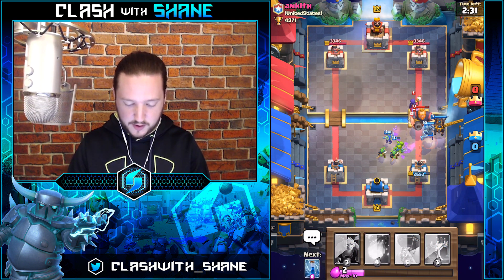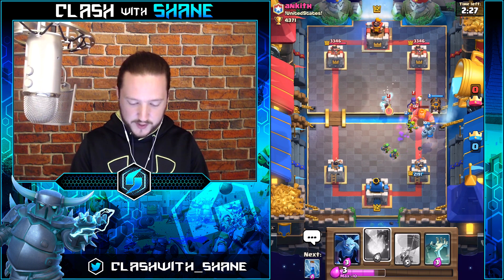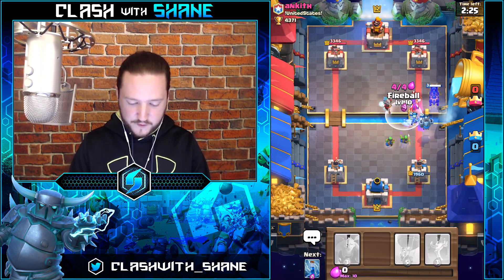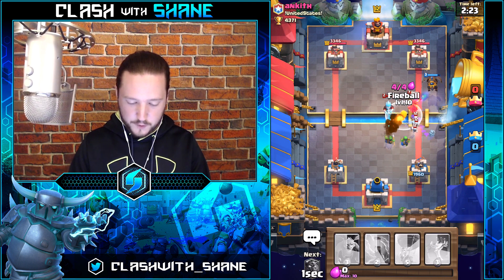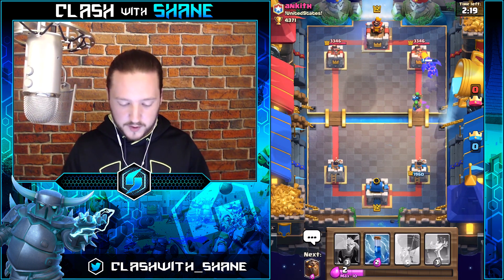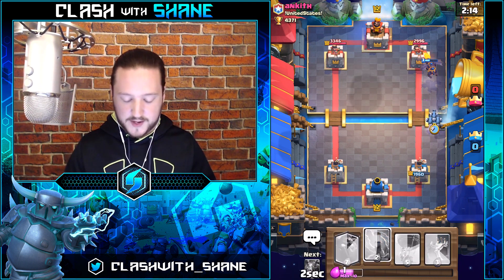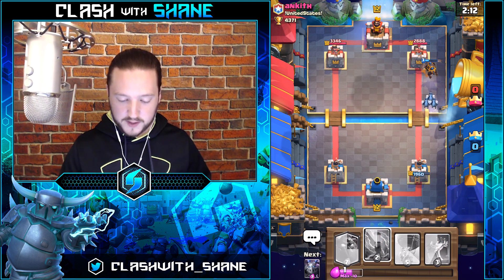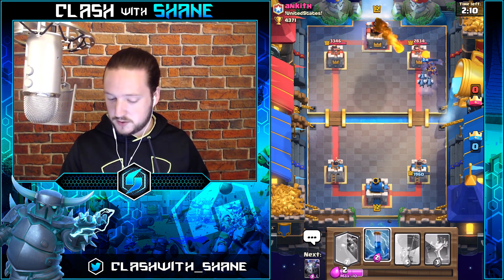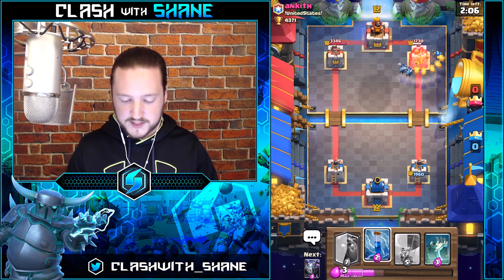We might take a bit of damage from that Royal Giant right there, but once it's dead we should have a nice little counter push. Thinking about Fireball on this — nice! Kill the Witch please — yes! Get to the tower. Does he have Arrows or Minion Horde? He's got Zap. We can send some Minions in though. He's got Minions of his own and Archers — we're good. The pups are going to do work — that's almost a dead tower.